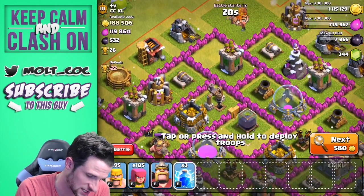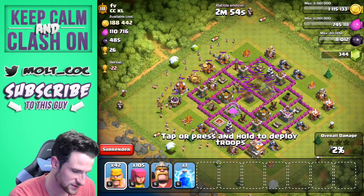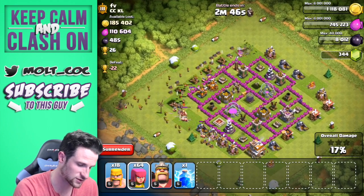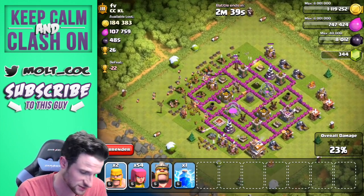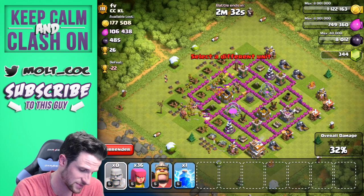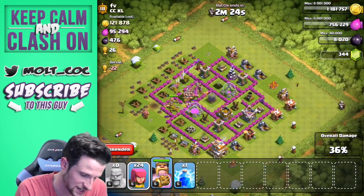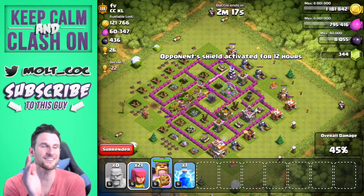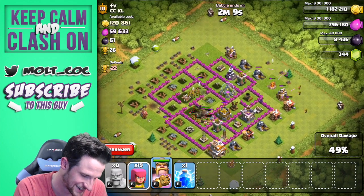All right guys, we are going to attack this base. I'm going to take out this mortar with those lightning spells and attack heavily from this side so our archers can get up in there. Normally I try to attack from the side where the mortar is closest to the wall because we can take it out. That giant bomb just did some work, and that other mortar is done in the center so we don't have to worry about it. Let's drop our King for a bit of fun and get up in here to take out all this loot — distract this mortar. Oh, how did he find us?